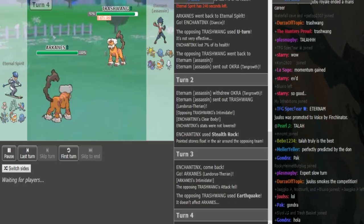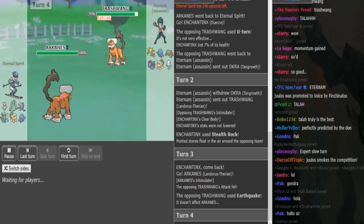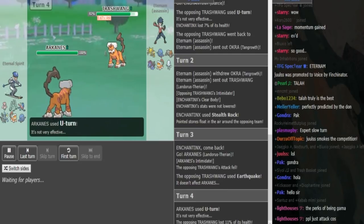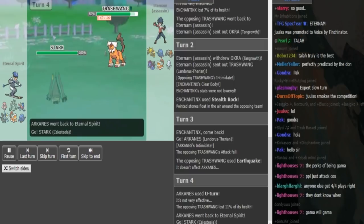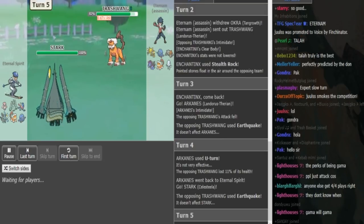So now he just Earthquakes, and Eternal Spirit has clicked U-turn here to get momentum. Eternum is locked into Earthquake — if Eternum switches, Eternal Spirit gets momentum with a U-turn. If Eternum stays in, he'll be locked into Earthquake, which means Eternal Spirit gets a free switch into Celesteela. He did stay into Earthquake again, which means he didn't want to go Tangrowth on a U-turn because that would have just let the Kyurem in, and he does not have counterplay for Kyurem. There was nothing to do — Eternal Spirit was going to get momentum that turn.